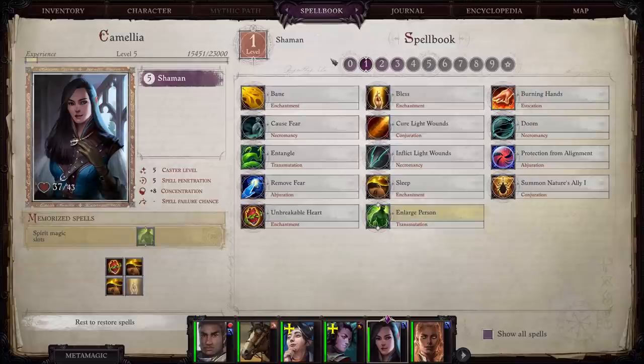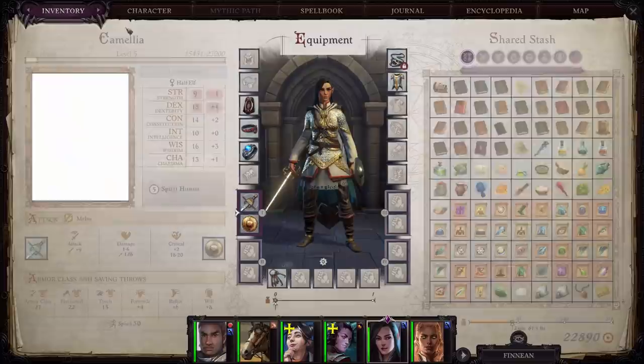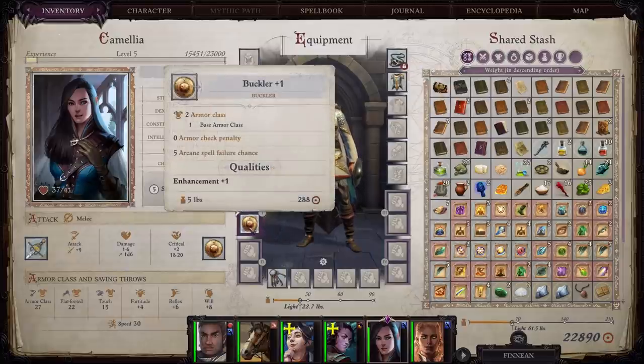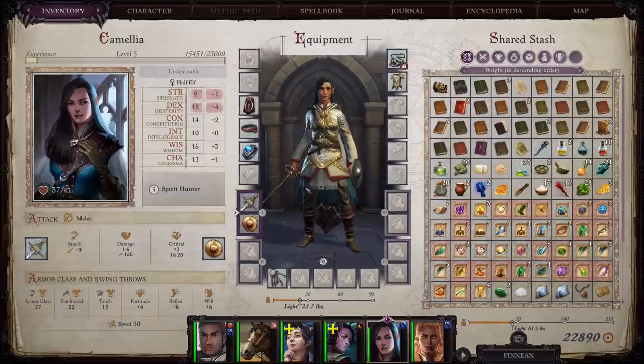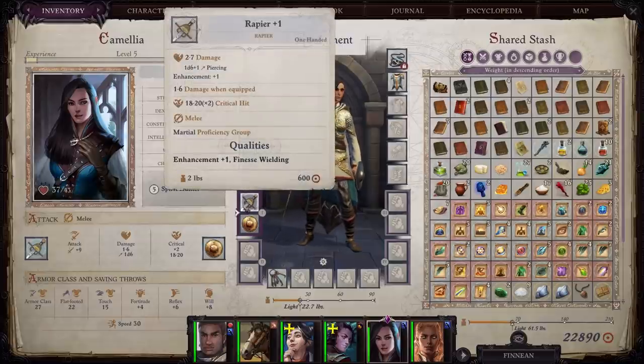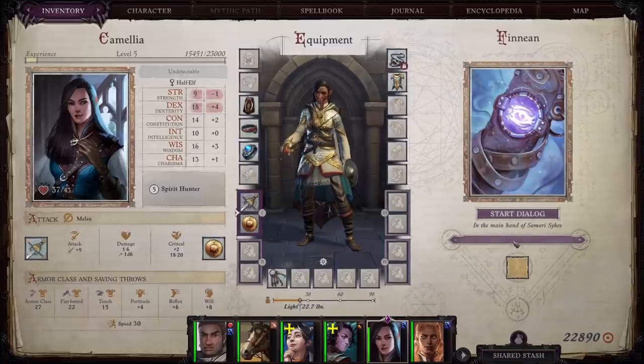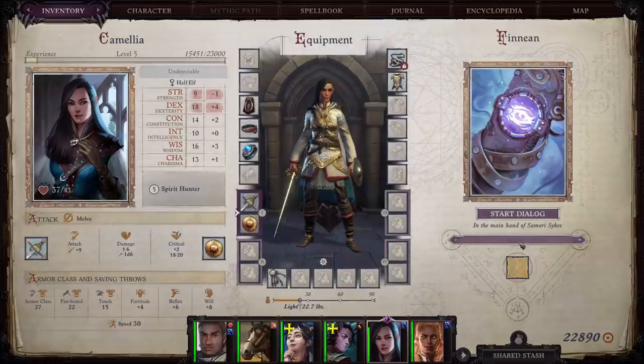All of that together makes her extremely tanky — she can tank all of Act One. I would also recommend giving her Reduce Person if you have someone with it, which will further assist in making her more tanky. Obviously improve her equipment as well. There's a plus one buckler you can find and buy. For her rapier, I recommend you use Finnean — the version of that rapier in Act One is pretty much better than anything else you can find. So once you pick up Finnean, stick it on Camellia and you'll be golden.